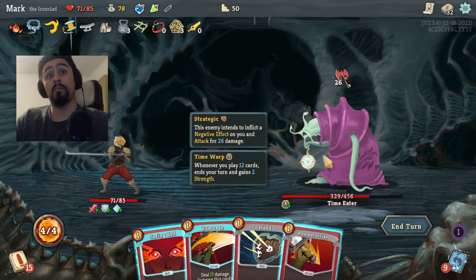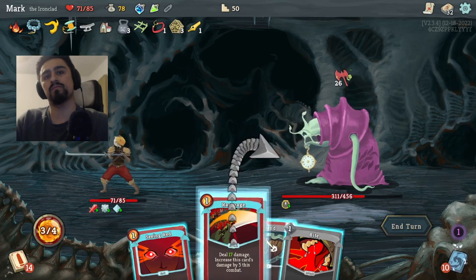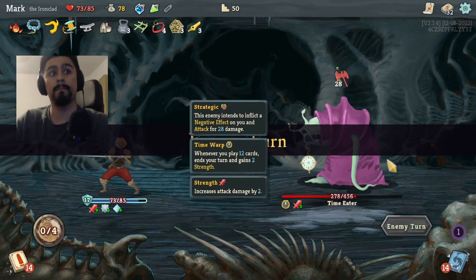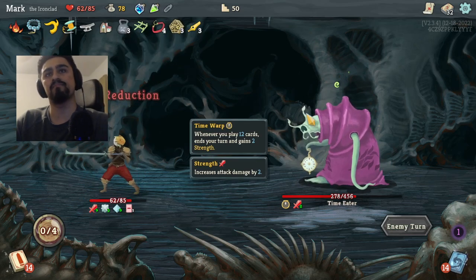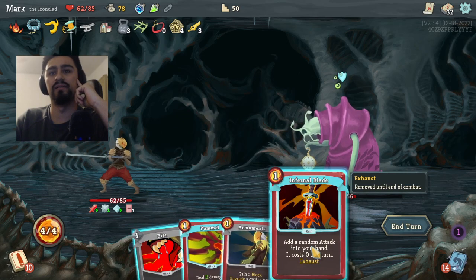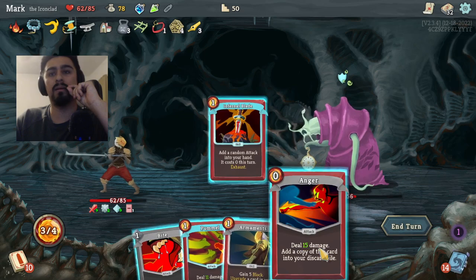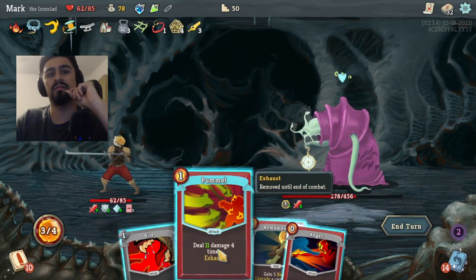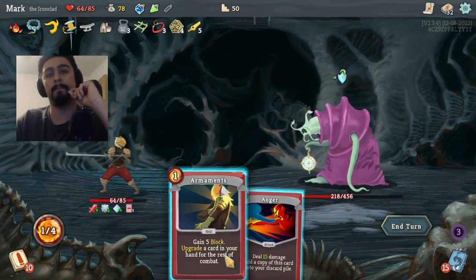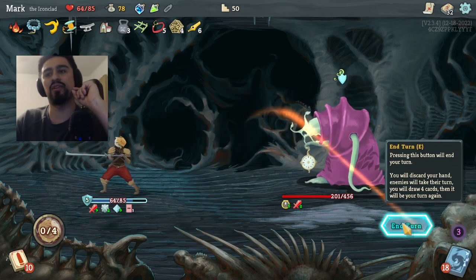Rampage — he resets at 12 cards so we can go Pommel Strike, Rampage, Fight, block to end my turn. Not bad. We're back to zero, so we're good. Infernal Blade is solid. Anger — Pommel's good. We'll do Fight, then boost up Anger because it's a zero-cost drop.